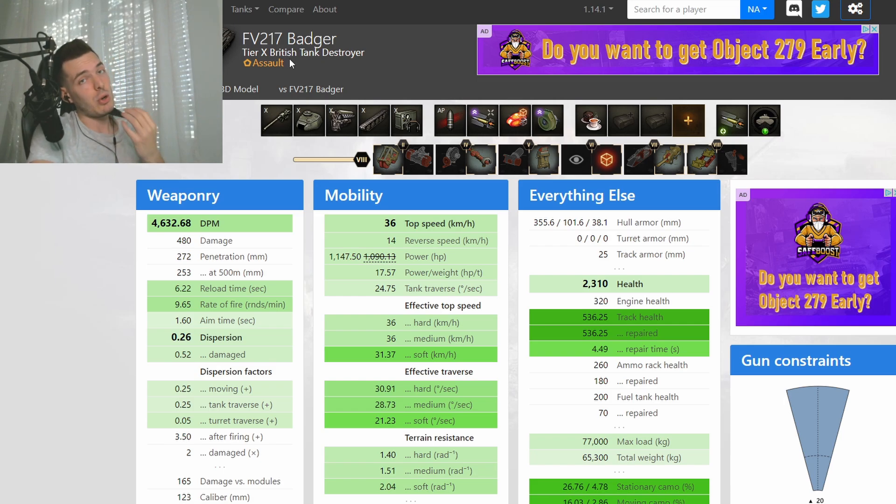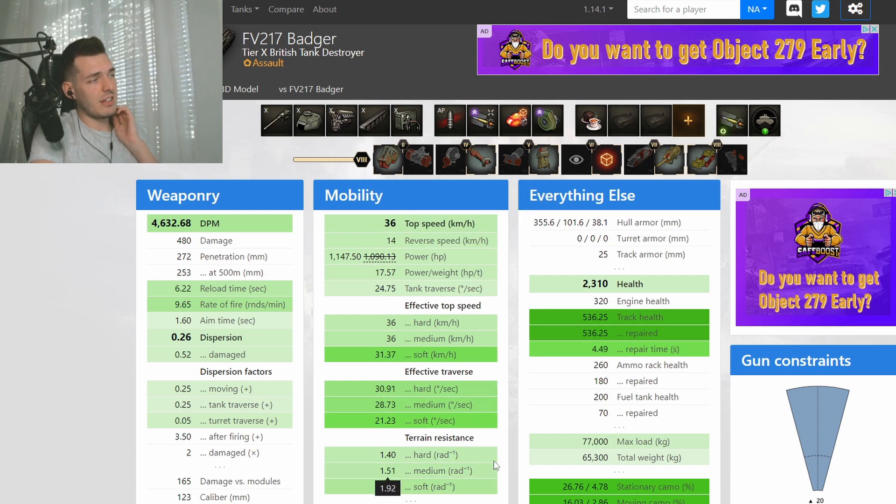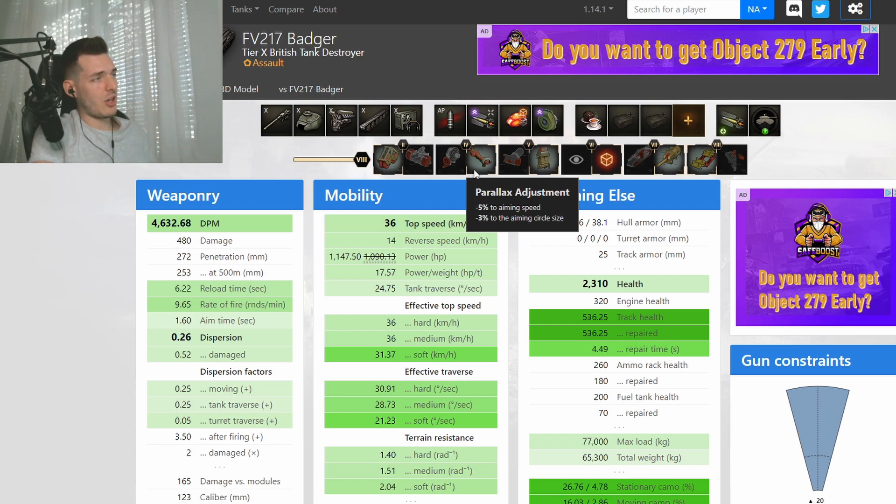Since the gun and armor layout enables side-scraping, let's look at the field modifications. First, take reinforced suspension — very important, giving +30% suspension durability, which basically prevents you from getting tracked on the first shot. It also gives +15% to maintaining speed when crossing different terrain types, so it massively improves resistances. That's a must. Parallax adjustment gives extra dispersion values, and here I took view range since I'm not running vents — that gives me 450 view range with viewing skills.